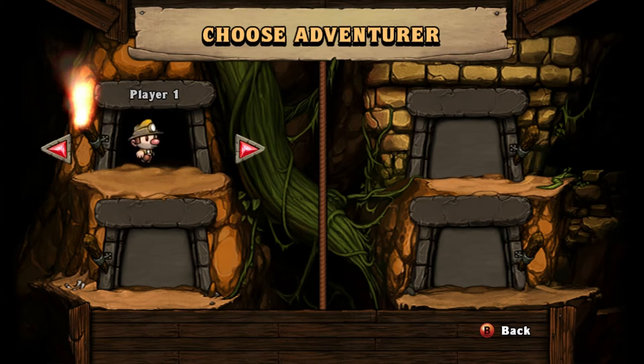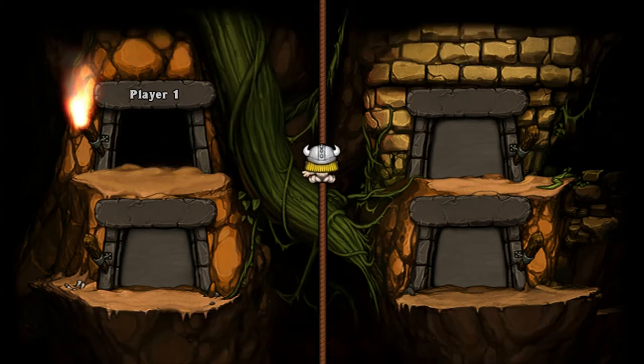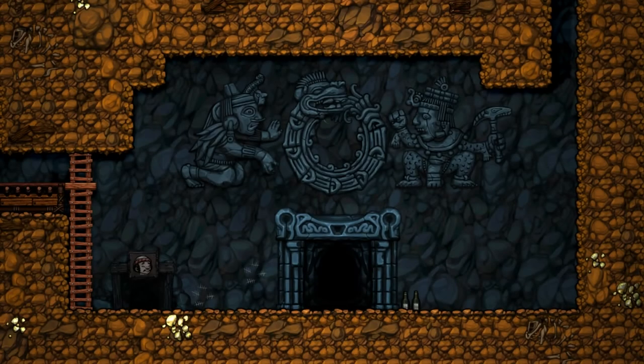Character select — lots of cool characters to unearth as you play through the game. Some of them are nods to other developers, and some of them are just silly, like this guy. He might be a nod to another developer — is there a Viking indie developer out there somewhere? But he's my favorite, partially because he has that awesome butt as he goes down the rope that you get to look at every single time.